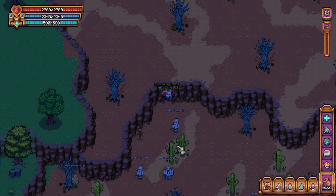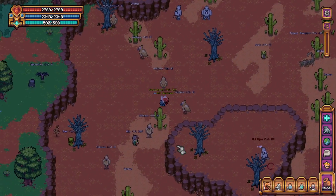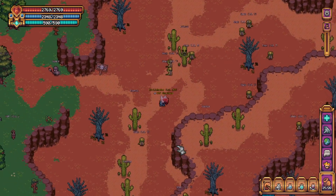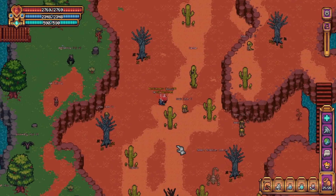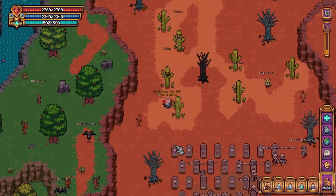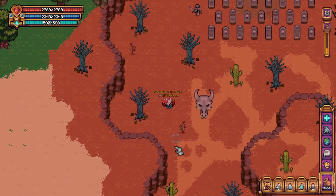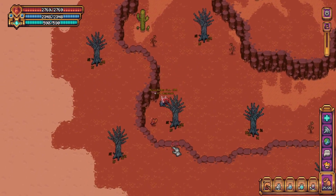After you exit the cave, you'll want to head directly south as far as you can go, continuing past the entrance. Just past the graveyard will be our second artifact down here in the corner. There it is.